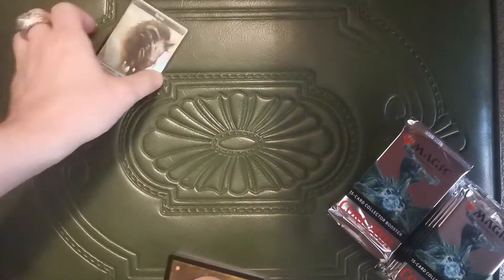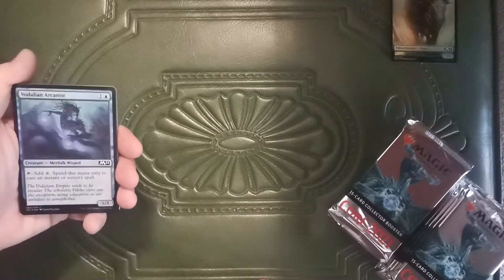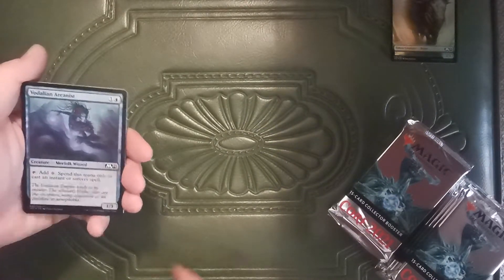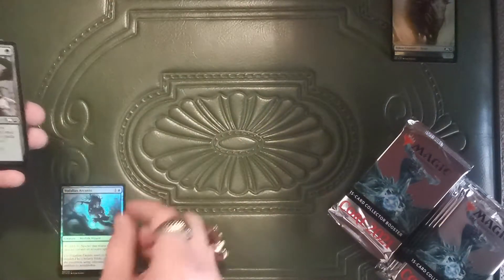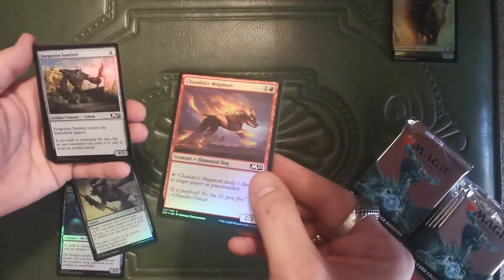Got some token action. Sweet. First card's a foil. Nice. Valderian Arcanist — yeah, that's a common. We've got a Ranger's Guile. Some Chandra's Magmut.